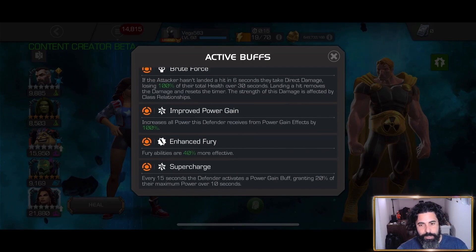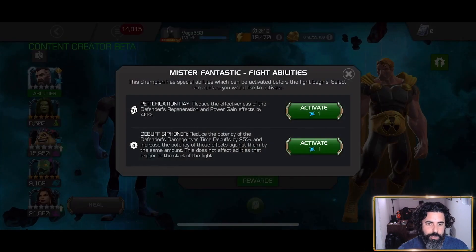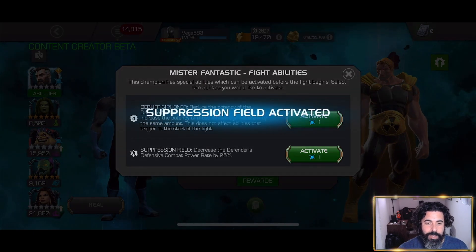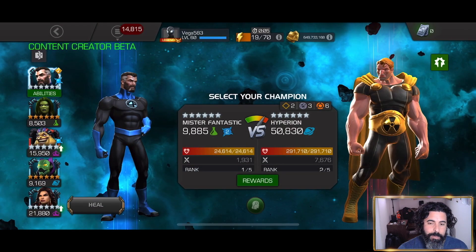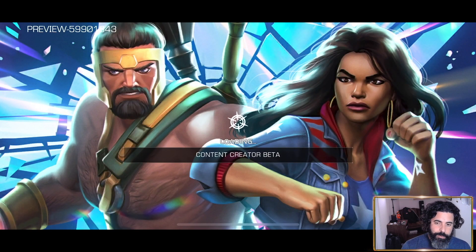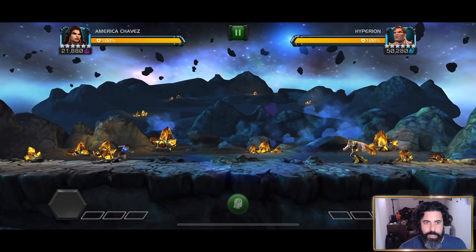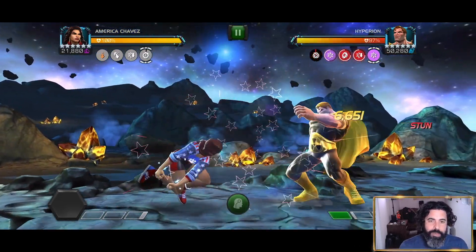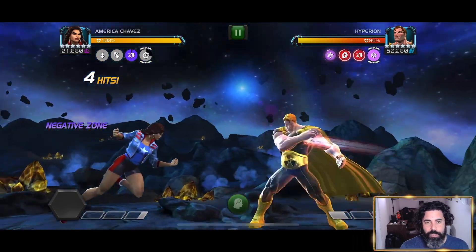She has some really nice synergies and we'll go over those, but she has a nice synergy with She-Hulk. We're going to use these pre-fights from Mr. Fantastic to reduce the effectiveness of Hyperion's regeneration and power gain rates by 40%, and decrease his combat power rate by 25%. The combat power rate is the big one because we're going to be able to invert Hype's power gain from his ability regardless. I wish there was something in America Chavez's kit that would reduce combat power rates.